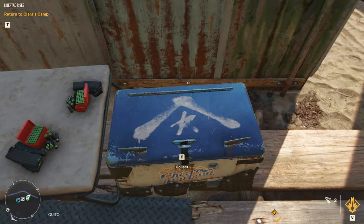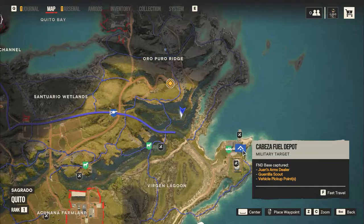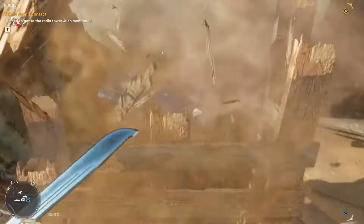Northwest of Cabeza Fuel Depot and east of Sagarado Checkpoint we find this little house. Simply walk around the back of the house, break the pallet, and take the chest.